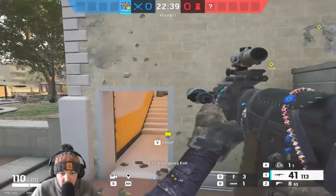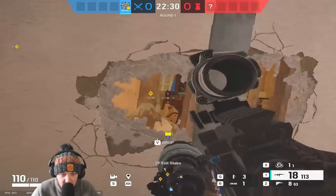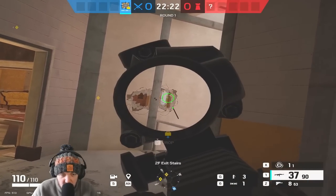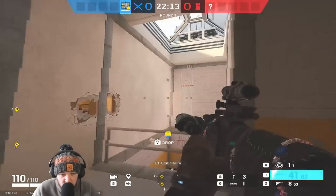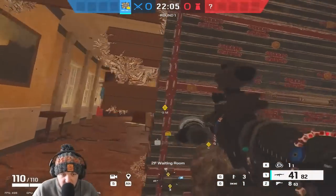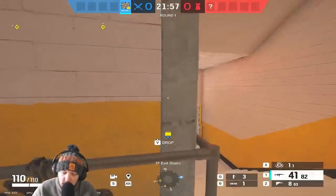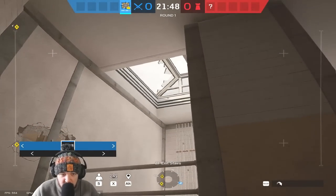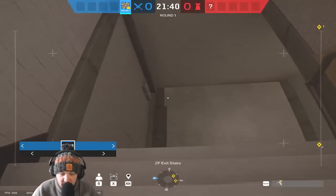If someone's playing yellow stairs and the walls are soft, you generally have a line of sight here and a line of sight here, and they can hold the window jump-in from either. If these walls are reinforced, the only place you can be held on the jump-in is from baguette or the rotate. So check if it's reinforced - if it is, great, you don't need to worry about yellow stairs. If not, get your Flores drone through the skylight, come around here, blow it up, and that'll get rid of any ADSs, barbed wire, or gadgets on yellow stairs.